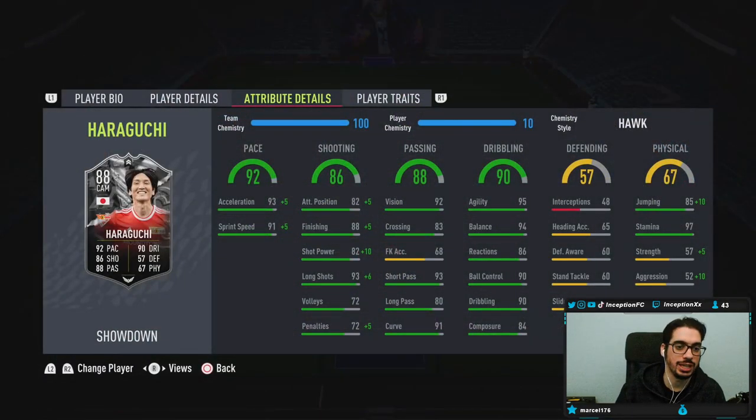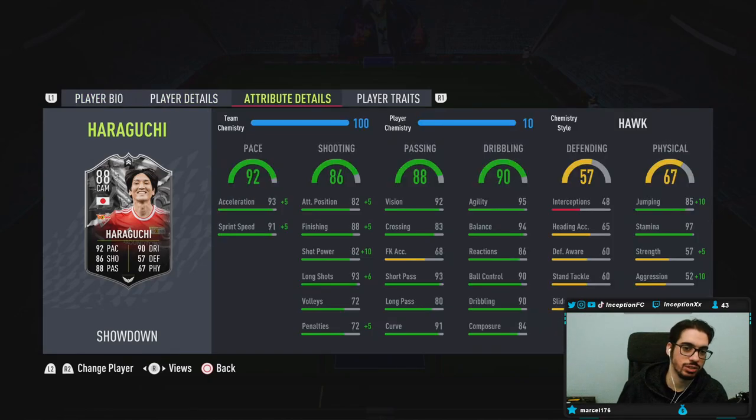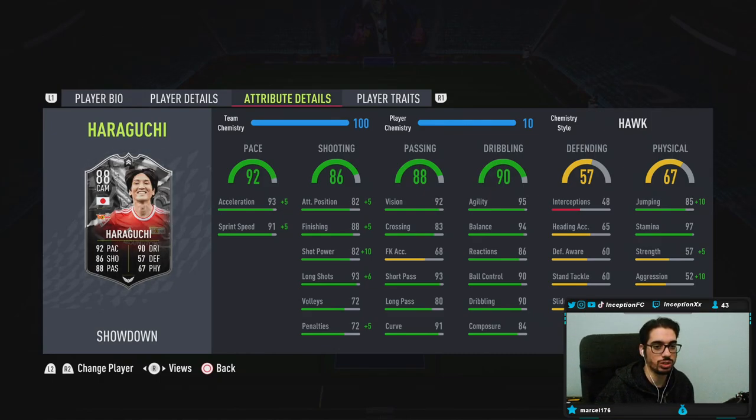We're taking a look at a card who is 5'10, high/high work rates, right-footed, 4-star skills, 4-star weak foot. He's going to have 98 acceleration, 96 sprint speed with 97 stamina. So it's a card you can actually use in the side positions if you want to.